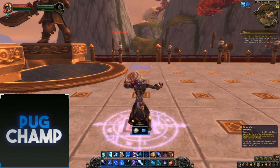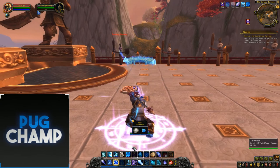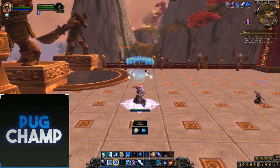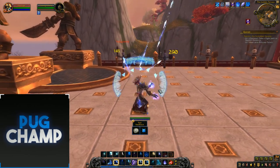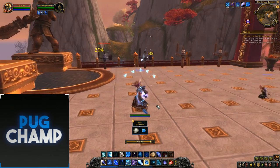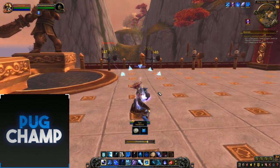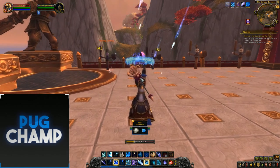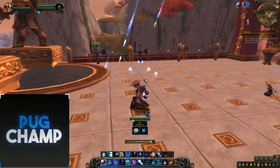Open up with a Frostbolt, then Bloodlust, and use the instant Flurry proc — you've got the guaranteed Flurry so you can shatter the Ebonbolt. The Ebonbolt hits two targets. Then hit the two targets with your Ice Lances, spam Frostbolts to build a stack, and use Glacial Spike followed by Flurry on the targets so it shatters the Glacial Spike.